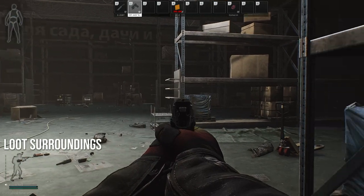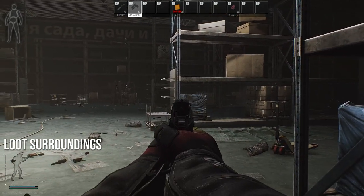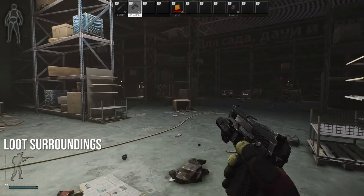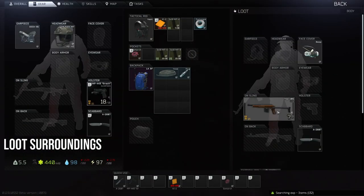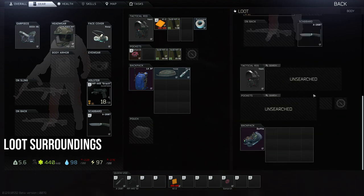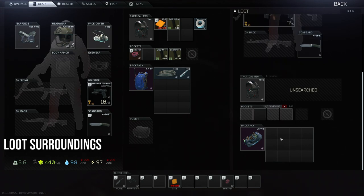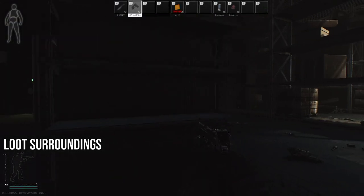Hearing a noise to my left, I quickly spin around to find a player scav doing a similar loot run. We take on this fight — we were in next to no danger — but we don't stick around too long since we've made audible gunshots. We prioritize the bag and pockets because that's typically where you find valuable items, such as an adrenaline stem and 40,000 rubles. These are things all scavs have a chance to spawn with — it's random, so don't bank on it.